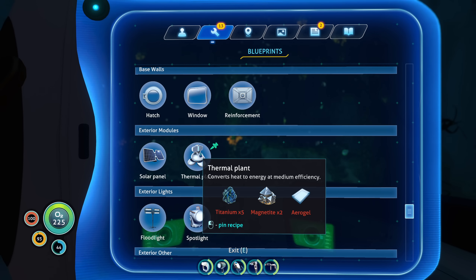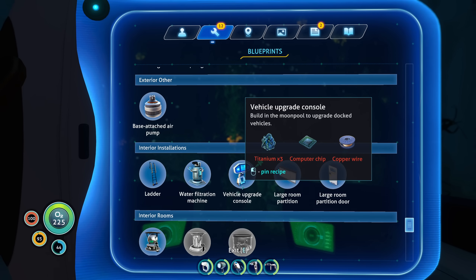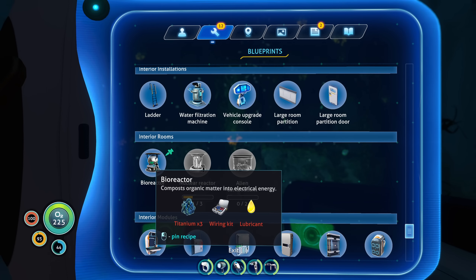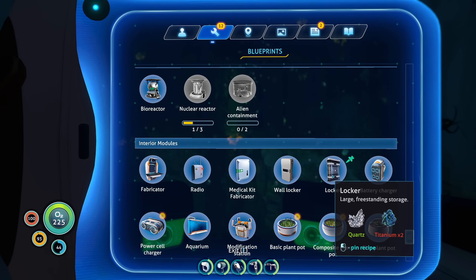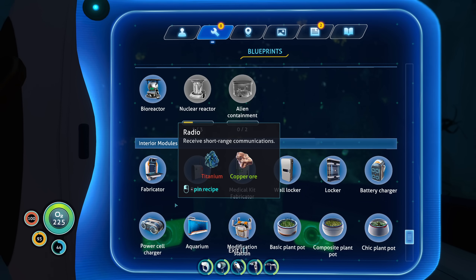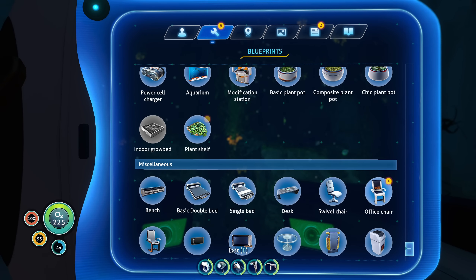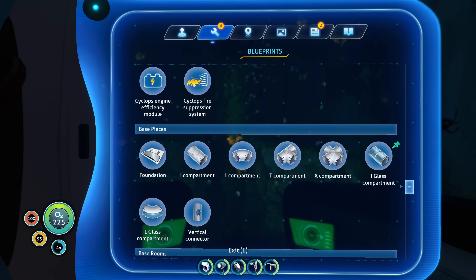Thermal plant — that's a possibility, but there was also a bioreactor. Build in the moon pool to upgrade docked vehicles. Yes — bioreactor! Convert organic matter into electrical energy, yeah that sounds great. So I need three titanium, two silver for the wiring kit, and another lubricant — good thing I checked. And I'll also need lockers, a fabricator — so table coral sample and gold. And maybe a bunch of glass. That is awesome.